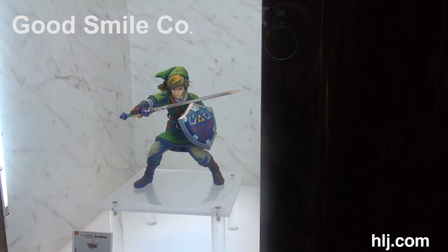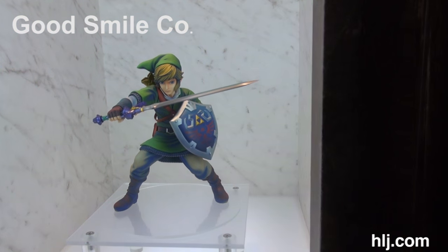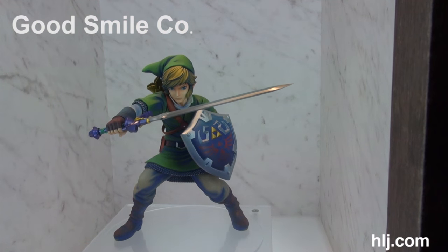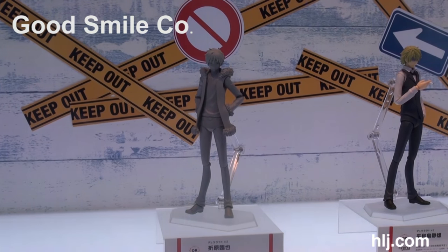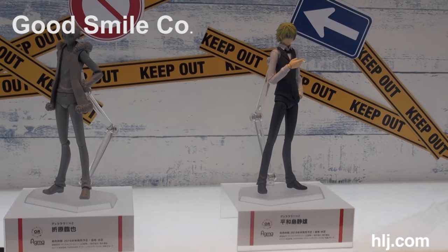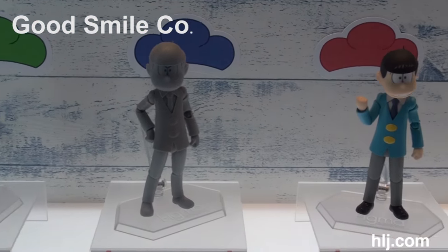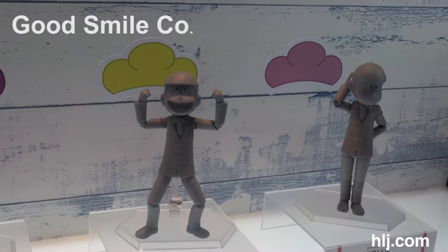Here's the Link figure first shown at Wonder Festival 2015 Summer — it's the Twilight Princess version. He's got some very interesting paint shading going on; it almost looks like cell shading. Very cool. These are figmas from Durarara — a lot of people wanted figures of that back when it originally aired and Good Smile Company is now doing it for the new seasons. Below that we've got six figmas from the new comedy series Osomatsu-san, which is a revamped version of a Showa-era cartoon.